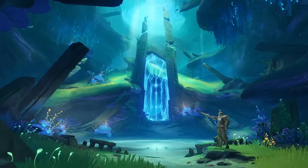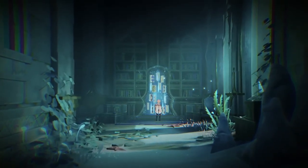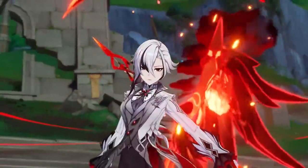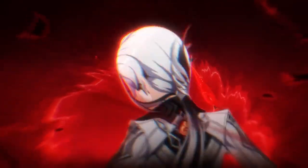The 4.6 livestream has shown a lot of things. We're focused on Arlochino, the new Arlochino boss, a potential new character coming in 4.7, and a few more things such as artifacts, the banners, as well as a new weapon. We're going to go over Arlochino first.